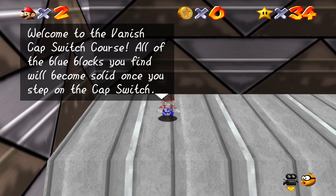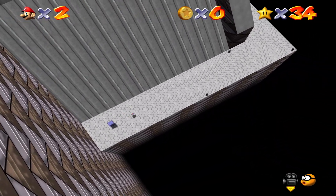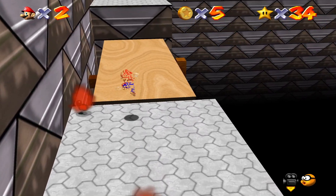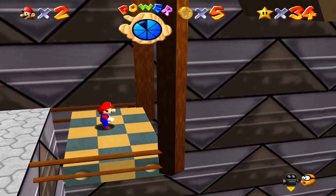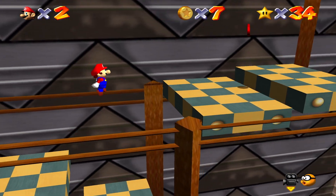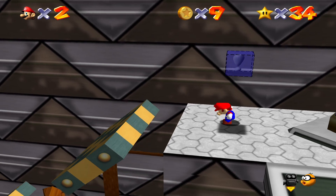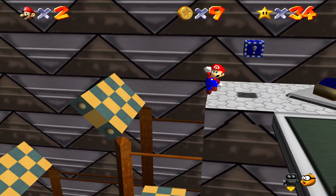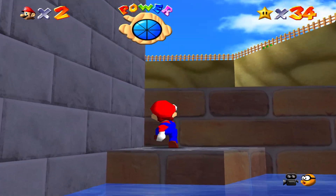Head through that hole and you'll enter the vanish cap course. This will introduce you to the vanish cap power-up and there's an eight red coin mission here, but I'm going to save this for a later date and just unlock the vanish cap for now because we need it. This star is actually labeled as a Peach's Castle secret star, so I'll save that for later. To unlock the vanish cap, you just platform your way to the end. Right here you want to jump onto this because at the top these platforms spin a bit and you'll fall off. Do a backflip, land on here, step on the switch, and now all the vanish cap blocks will be blue and you can actually use them.